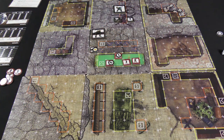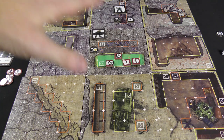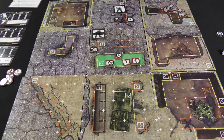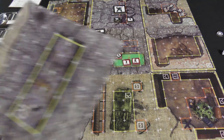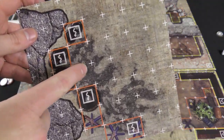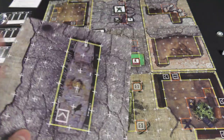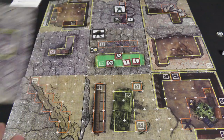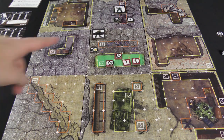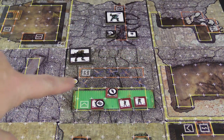I'll give you a general overview of the components and the different booklets you get in the game. Here I've set up a random map — you can see these different tiles. You get a set of these double-sided tiles with different terrain indications and different movement spaces in a grid movement system. You usually set out a three-by-three grid of nine tiles.